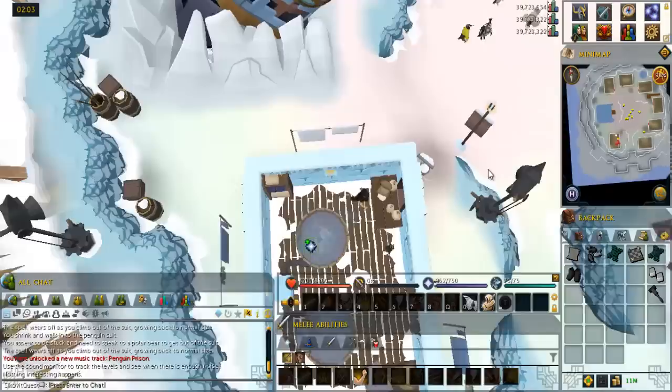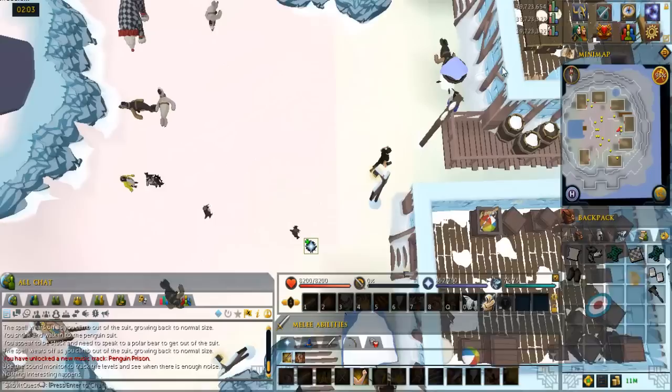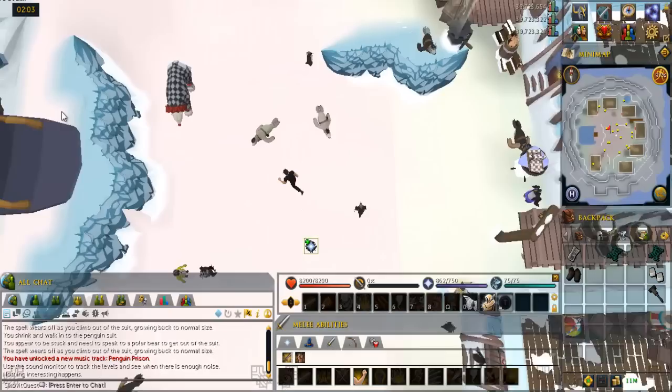Go east and talk to the penguin named Plaza. Ignore the chat options. Then talk to Tay the polar bear.